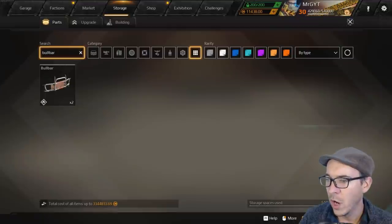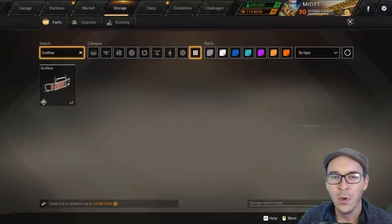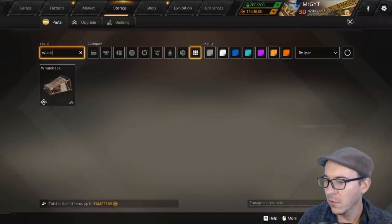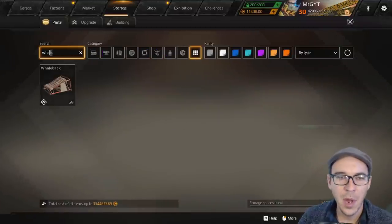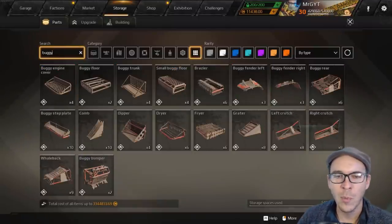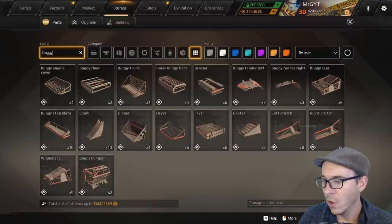The bull bar bumper for Lunatics is going to be a solid A-ranked part. The whale back is a decent B-rated piece — I used to use it a lot making spaced armor for my hovers. There are also a lot of buggy parts that are really lightweight. These little tiny lightweight buggy bits are solid parts and we're going to rank those at B.